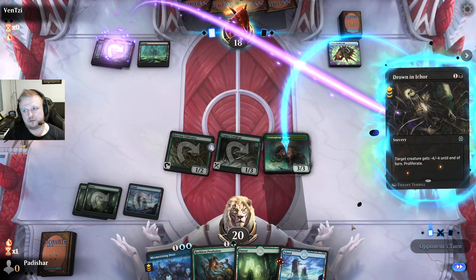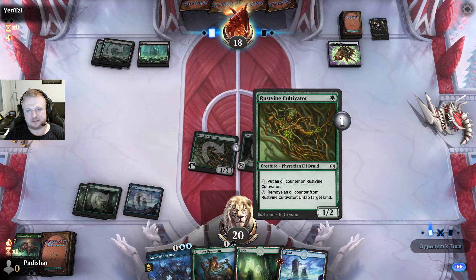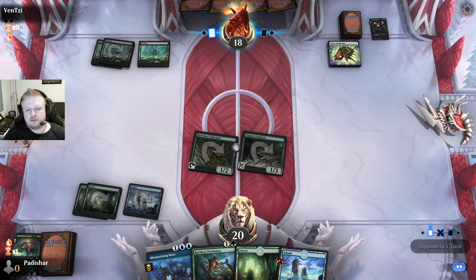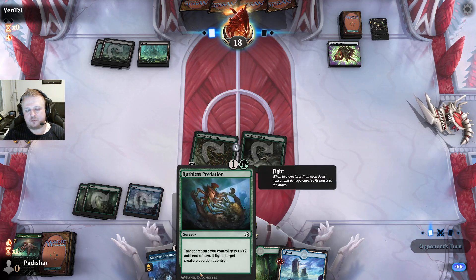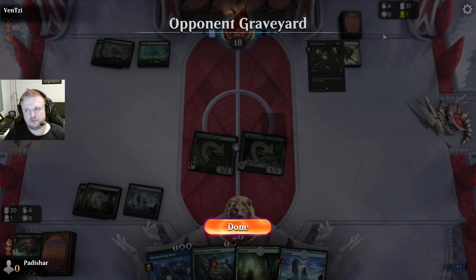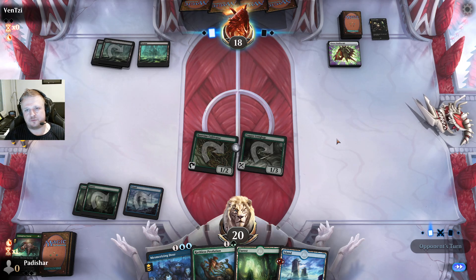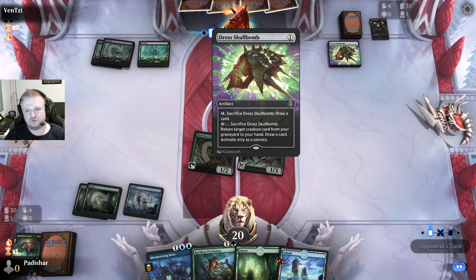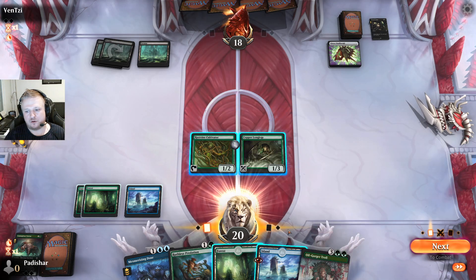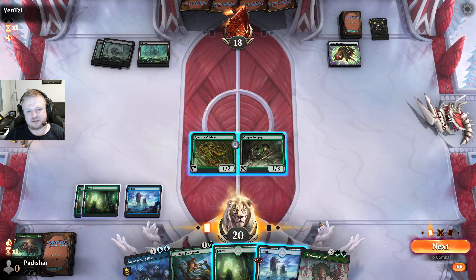This could have gotten another counter but it's not really relevant because I don't have anything expensive to untap for. One land — if I draw something expensive like a five-drop, I can still use this. I have a couple of removal spells — the Predation doesn't do much with these one-power guys. They had to use their best play; I believe they're missing the second color. If they're missing the second color they should really crack the Skull Bomb for a card.